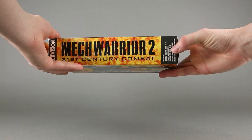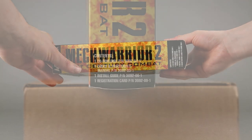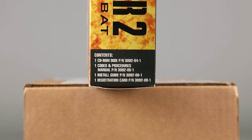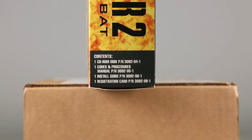On the other side there is the title and the contents. The contents are as follows: one CD-ROM disc, codes and procedures manual, installation guide, and registration card.